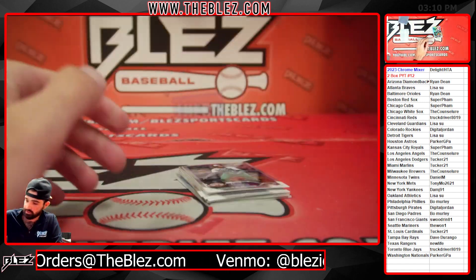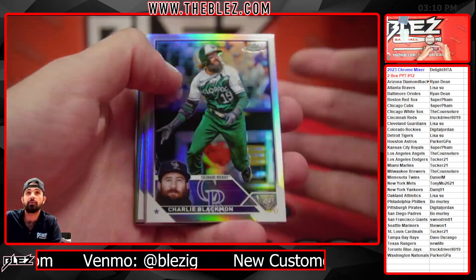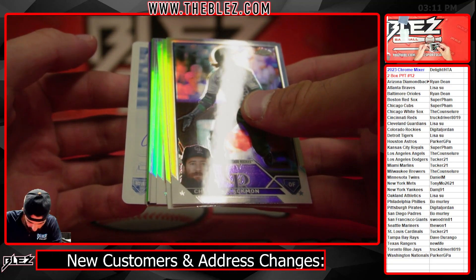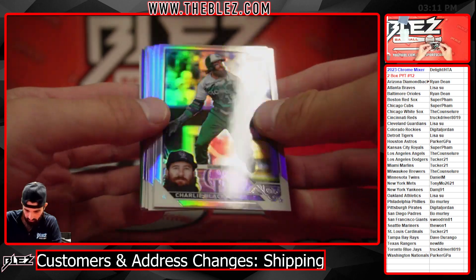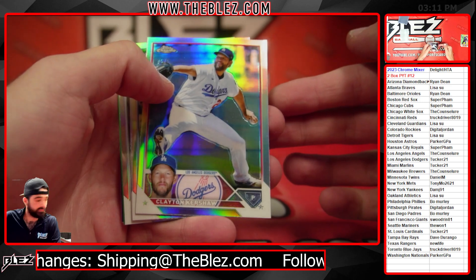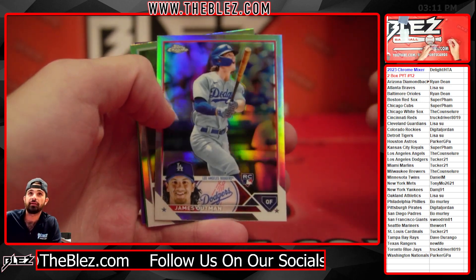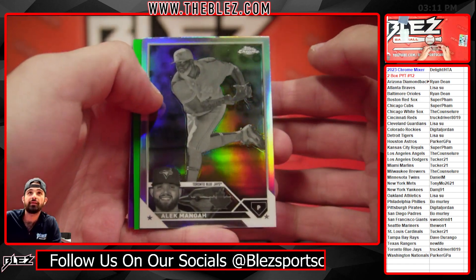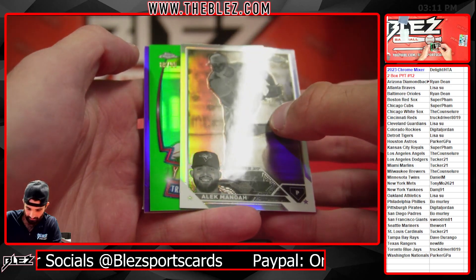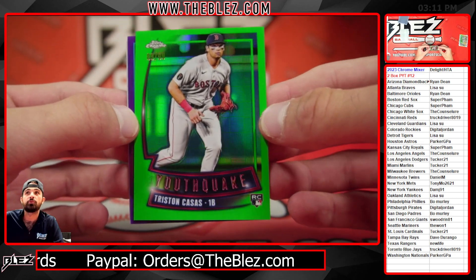First base slash outfield — trying to think who that is. It's a Jordan Walker, third base — first or third. I don't think Walker. Joey Manessis? Oh yeah, could be him — that's a good call. Outman Refractor. Manoa negative for the Jays, rookie cup — gotta be good.